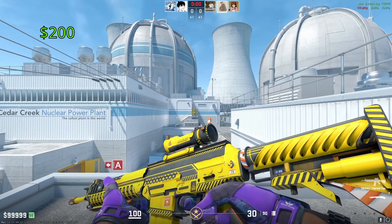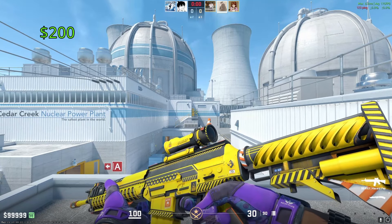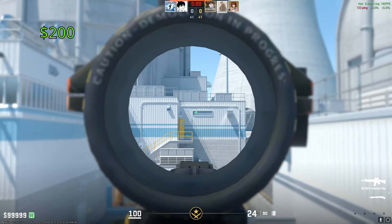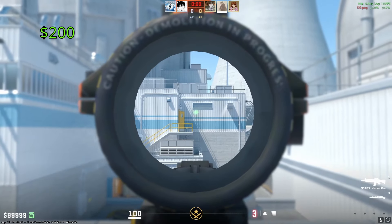The most expensive SG553 is the Hazard Pay. One of these in Factory New condition is going to cost you around $200. I personally am a huge yellow enjoyer, so I think this thing looks absolutely incredible. It might not be everybody's favorite looking skin, but I definitely think it looks amazing.